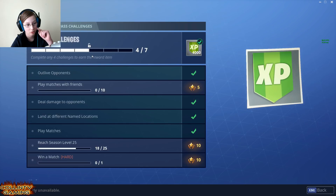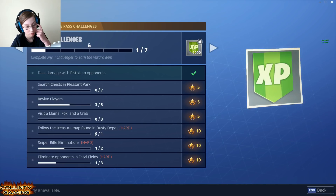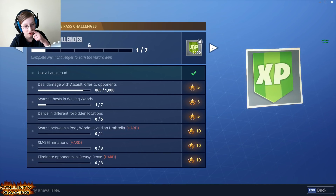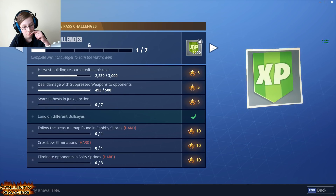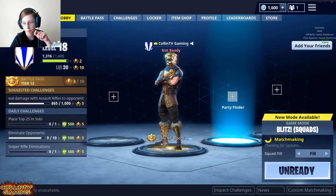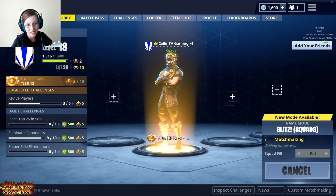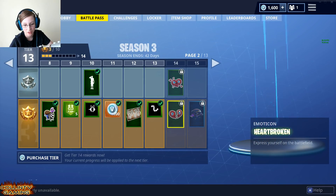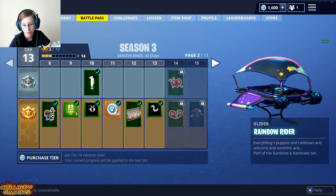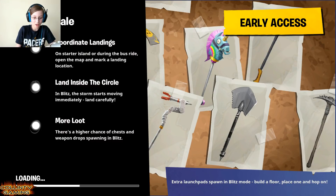Let's see what our next challenges are. Eliminate opponents in Fatal Fields, use a launch pad, visit different ice cream trucks. Let's go back in. I'm going to be grinding a lot of Fortnite. Extra launch pad spawn in Blitz mode.